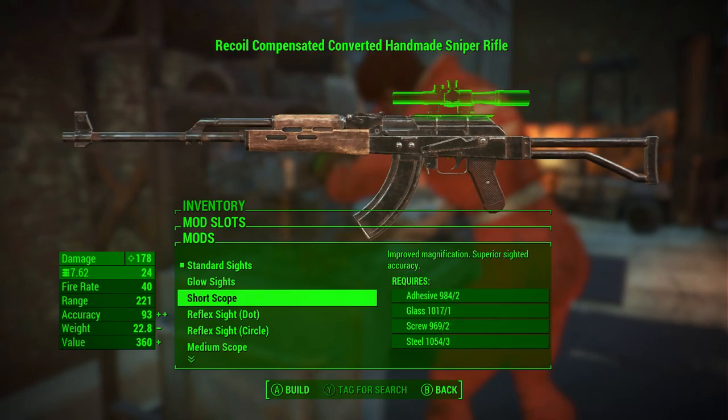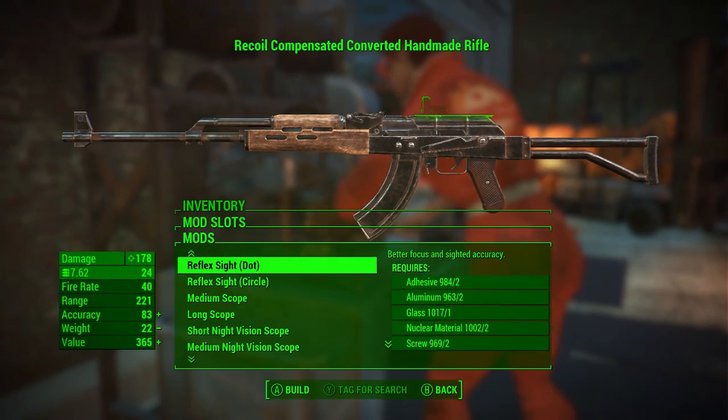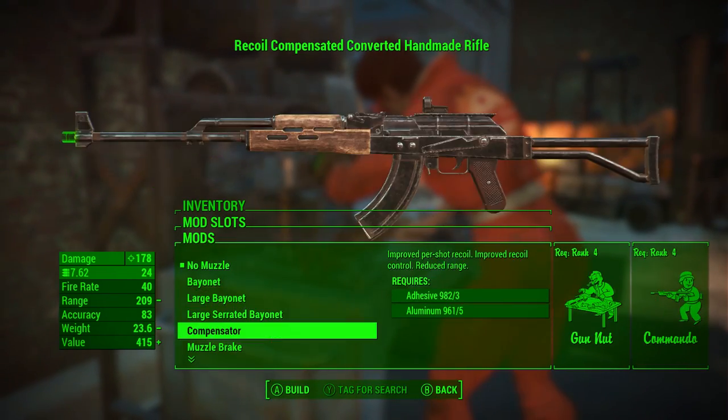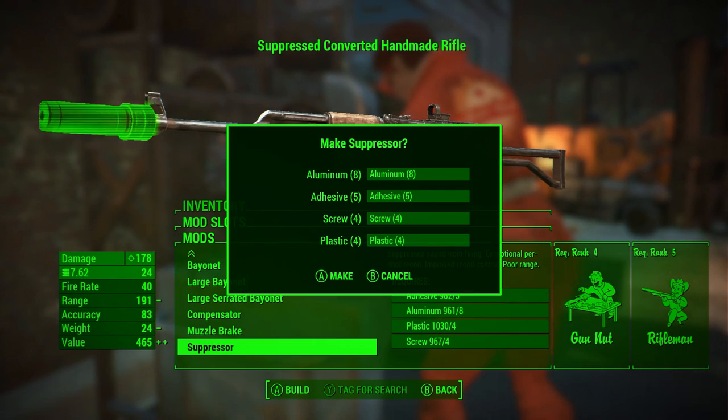The scopes are just normal as you can imagine — you can have sniper scopes, all that kind of stuff. We can also have bayonets, including a suppressor on our weapon, which is a very nice touch indeed. It does look very big though.